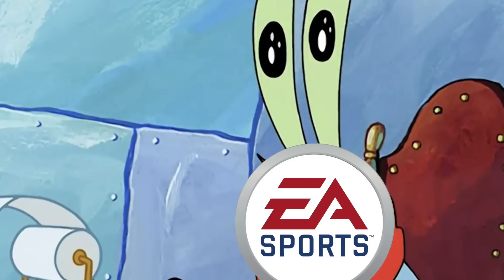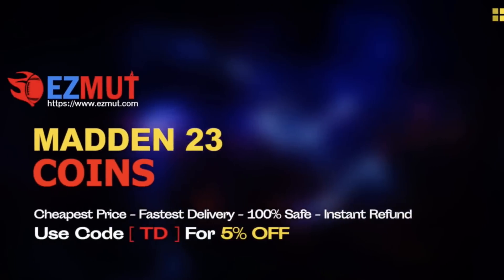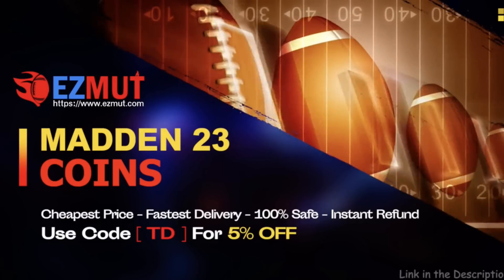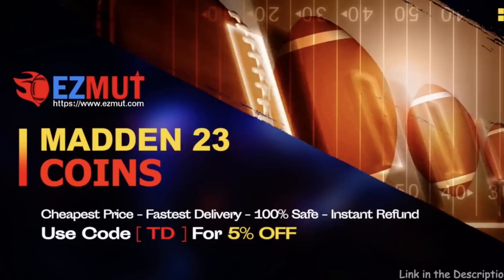If you guys are in need of some coins to get that player or team you've always wanted, check out EZMUT. Use code TD for a 5% discount. Link is in the description.